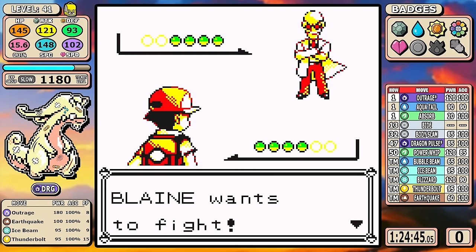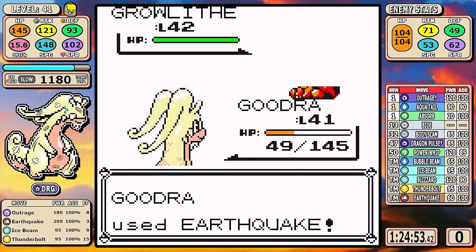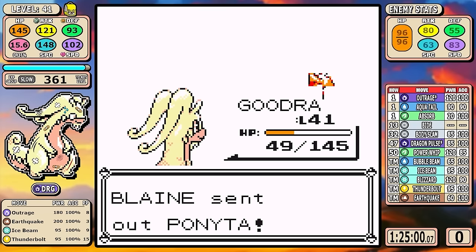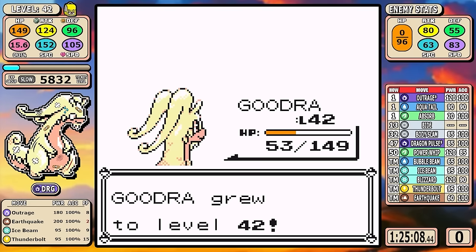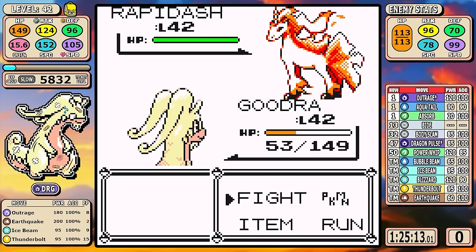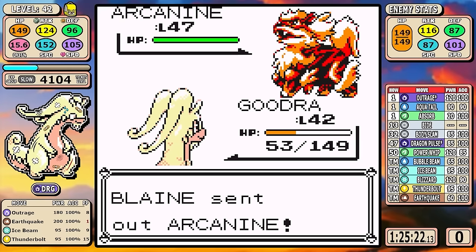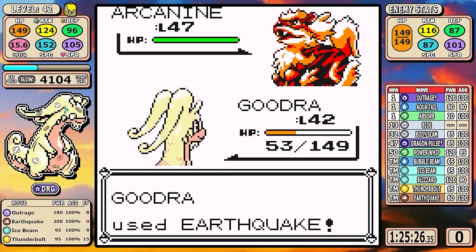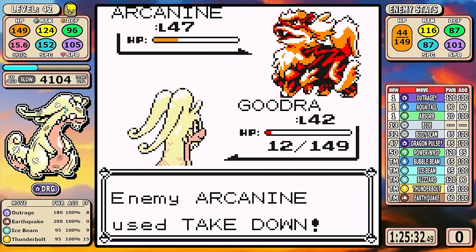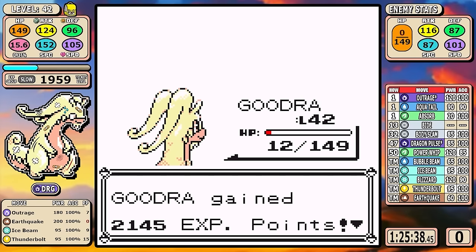Blaine is about as straightforward as it gets — Earthquake can one-shot the first three Pokémon, so just spam it. But I didn't heal here and didn't take Blaine that seriously. I can't one-shot the Arcanine, so I figure just Outrage twice and end the battle. But this one becomes very scary: I'm at 53 HP, only have one Earthquake left, it doesn't take out the Arcanine, and it uses Takedown bringing me down to just 12 HP. But Goodra hangs on and we get the sixth badge.